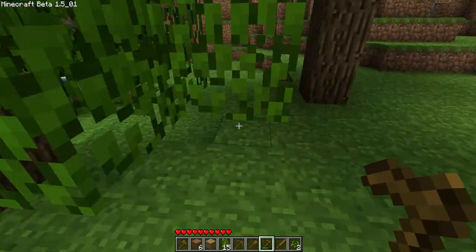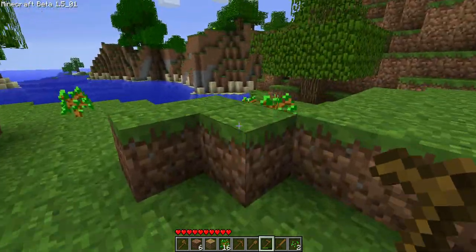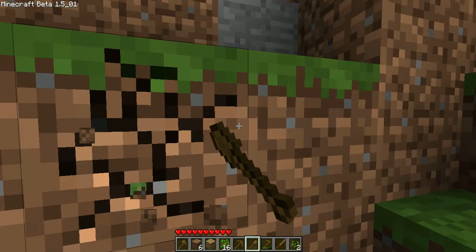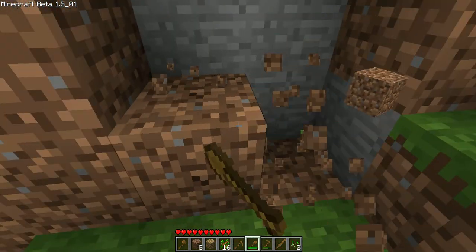As you can probably tell, durability is displayed by the little bar at the bottom of your screen. Well, not mine, but you know what I mean.